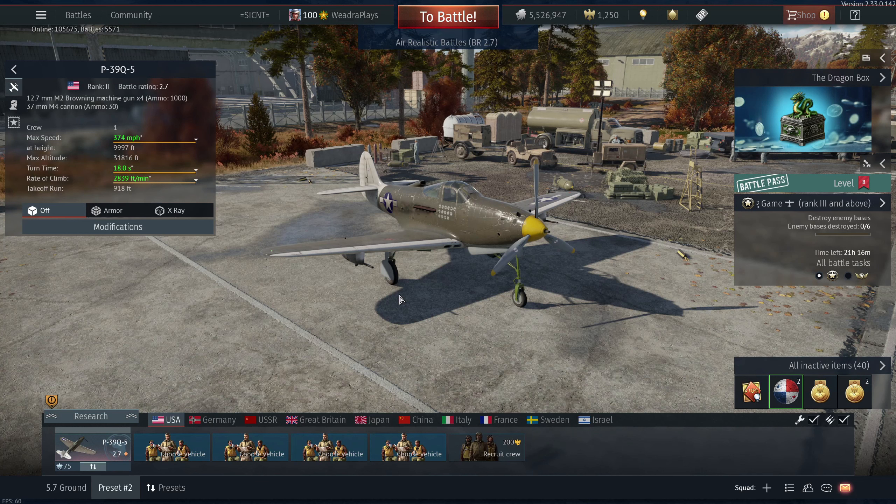Welcome back to the channel. Today I'm going to be featuring the P-39 Q5, battle rating 2.7, rank 2 American propeller interceptor. I chose the P-39 down at 2.7 for a few reasons, and I'm going to rank them in order of importance.